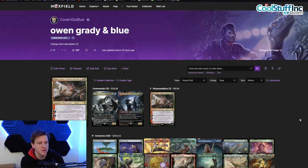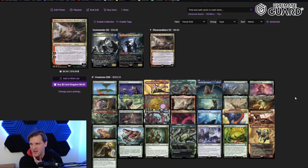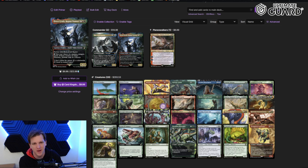Hey, it's Covert Go To. I make a lot of Commander decks and spend an insane amount of time trying to build and brew all types of Commander decks, but not all of them get played on Worst Possible Commander or other Commander shows. Some almost never get played, so I'm scratching an itch to talk about them — especially ones like Owen Grady and Blue from the Jurassic Park mini set.